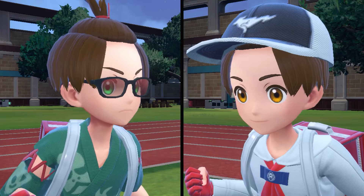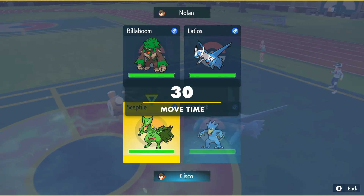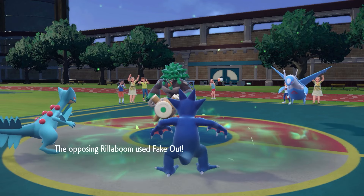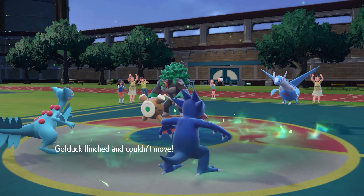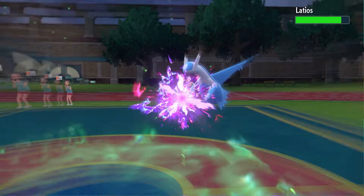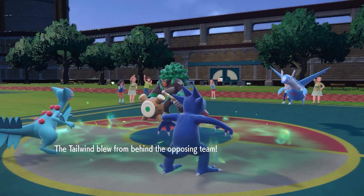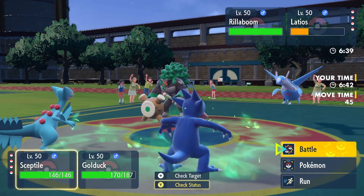I'm gonna rip a Dragon Pulse into Latios and just hit an Aqua Jet. He's gonna Fake Out first — okay, never mind. Dragon Pulse is gonna come out here, chip up damage on Latios, and this thing's gonna go for Tailwind. I'm okay with that.